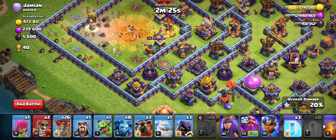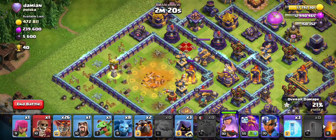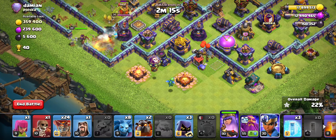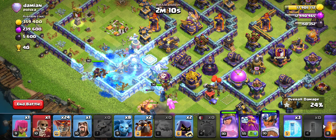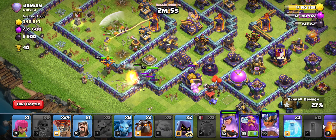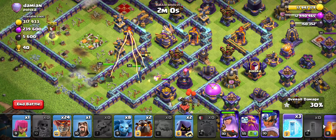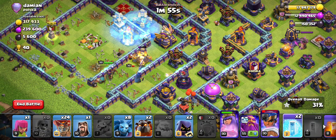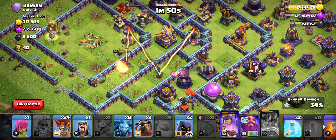We've already got a lot of the core. I'm going to go for the RC — she's facing the other side so I might as well take it out since we've got one of them already. Dropping the RC so she can help tank. I should have dropped that headhunter earlier but it's okay. I'm going to freeze the back scatter instead of the front scatter since we're already taking that one out.